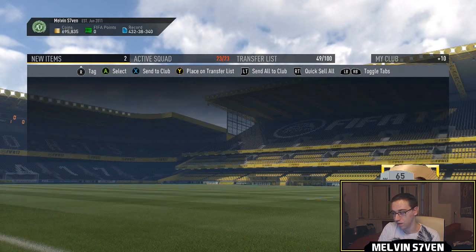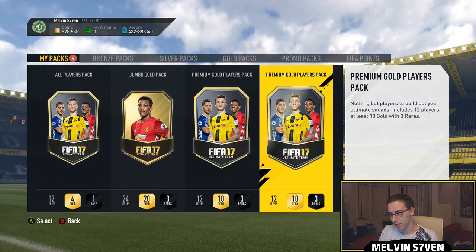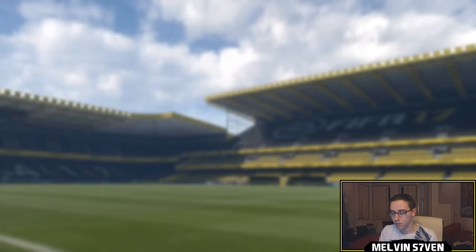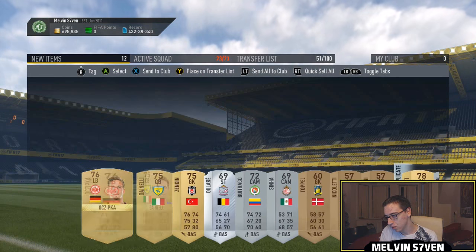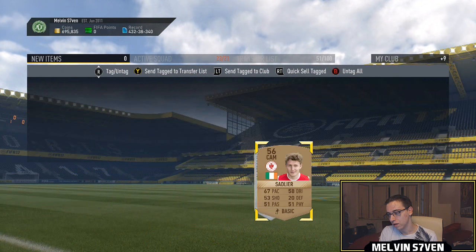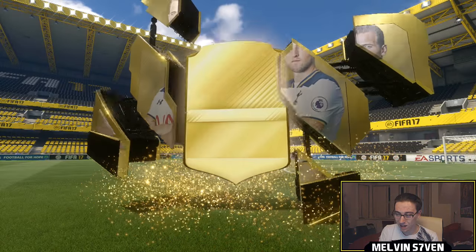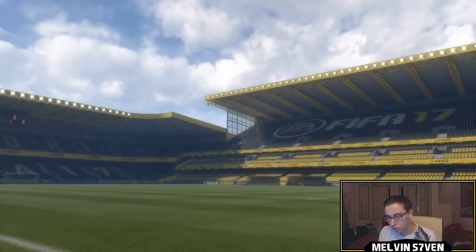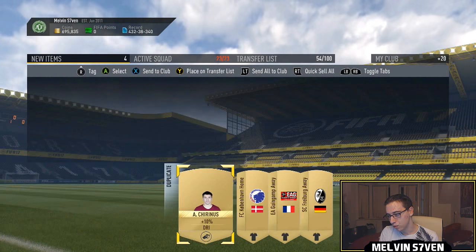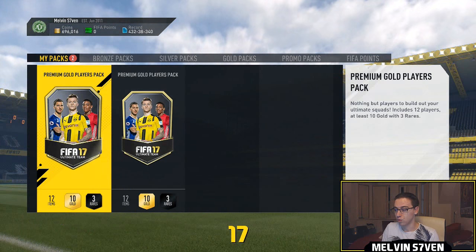There'll be a couple of players there relevant to squad building challenges — I'll sift through them at a later date. The all-players pack: not really expecting anything. The rare was typically always going to be a silver or bronze, and it's a silver that might actually be relevant — Pro League, fair enough. Send all that to the transfer list. The next pack looks like a 10k pack — only three rares with 24 items, so chances of getting a good player are pretty slim.